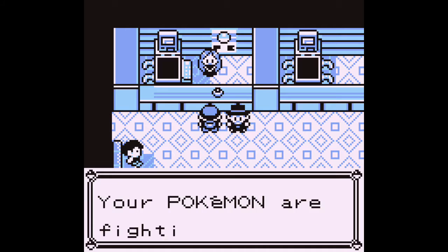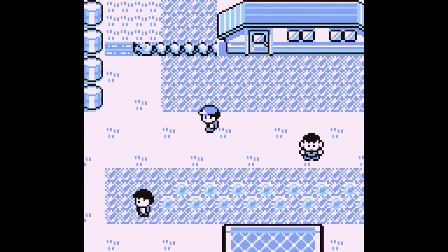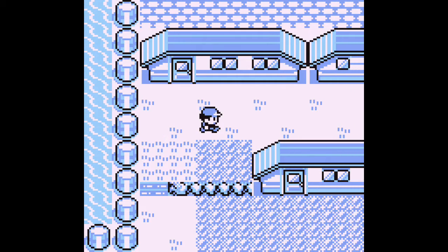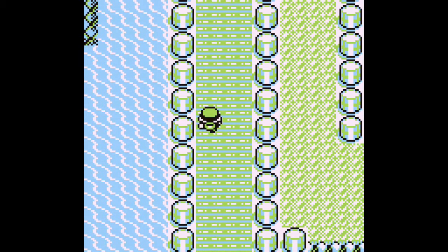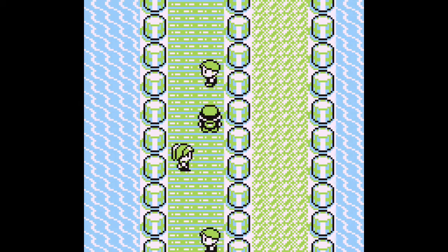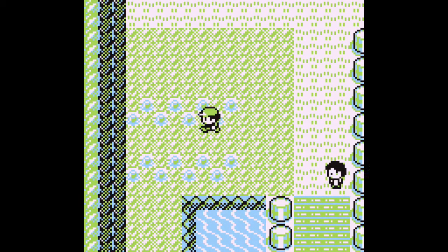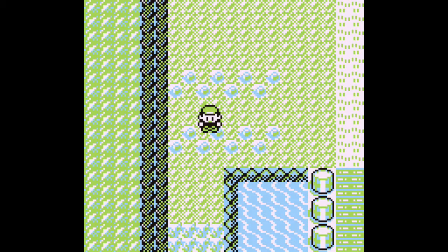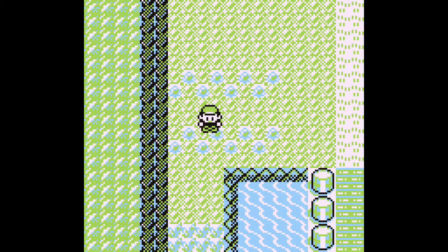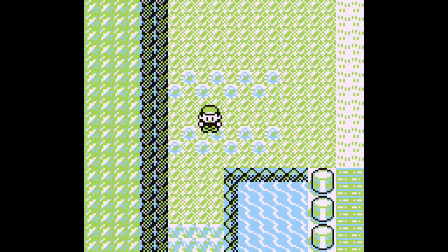The next thing I wanna do is make sure I have an open space so that we can get the lovely Mew inside our party. So we're gonna go down, go left, and head back. Now, if you remember, I was avoiding the trainer when trying to find Abra. You wanted to stay up against that left side of the wall and completely avoid the trainer. So now what you're gonna wanna do instead is go in front of him. I'm going to save before him, just in case this fails — I can reload the save and we won't have any issues. So now the trick is you're gonna take a step down, and as soon as you see him, you wanna mash the start button. What'll end up happening is the menu will pop up.